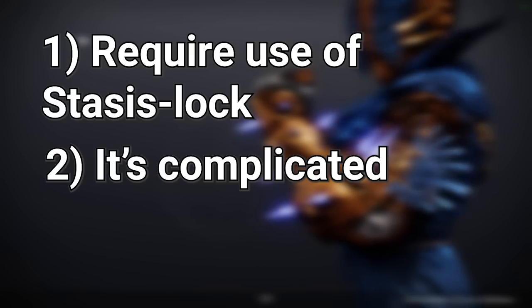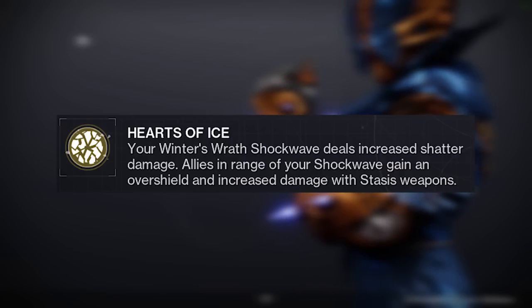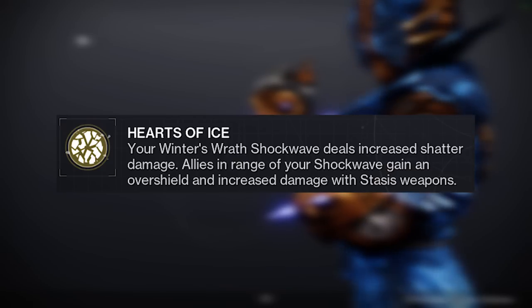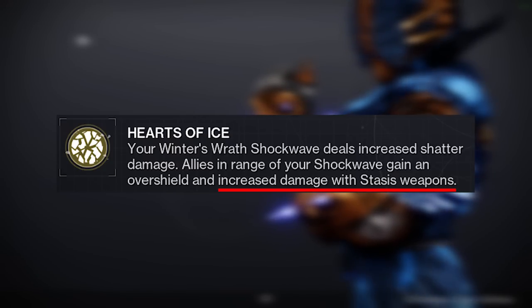And number two, the buff they provide has some needlessly complicated restrictions. The perk Hearts of Ice reads: your Winter's Wrath shockwave deals increased shatter damage, allies in range of your shockwave gain an overshield and increased damage with stasis weapons — and the only part we really care about is the increased damage to stasis weapons.